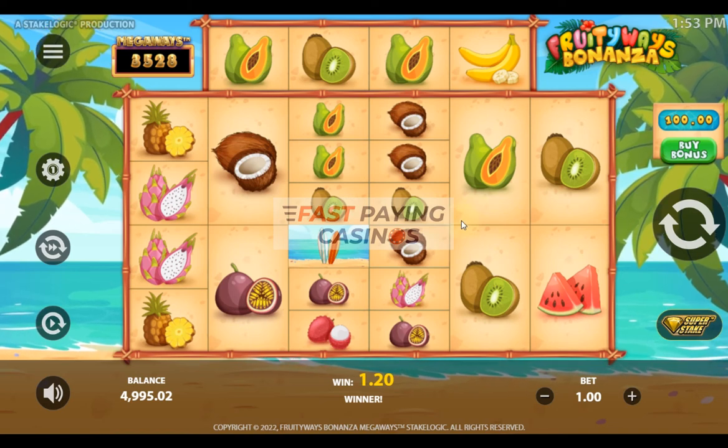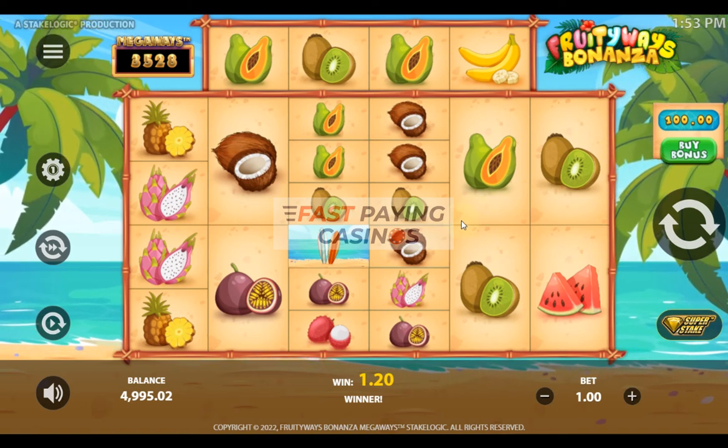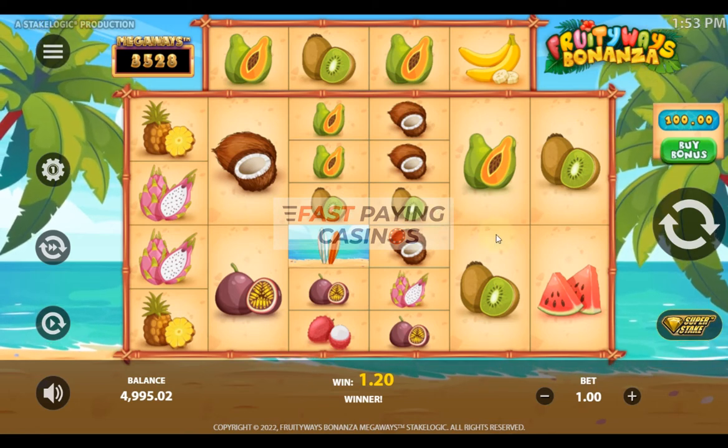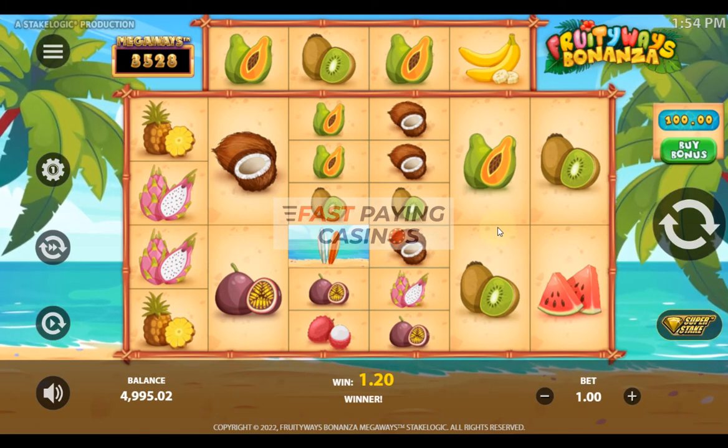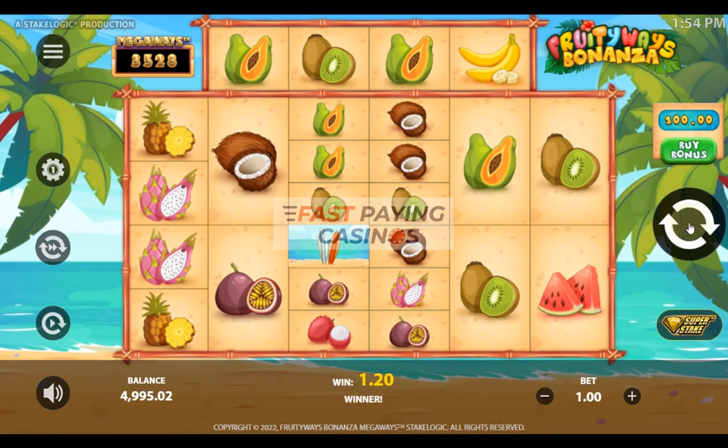Hello, welcome to the Fast Payne Casino's Megaways video page. Here we have Fruity Ways Bonanza from State Logic. It can give you 324 to 117,649 ways, the same as Bonanza for example.